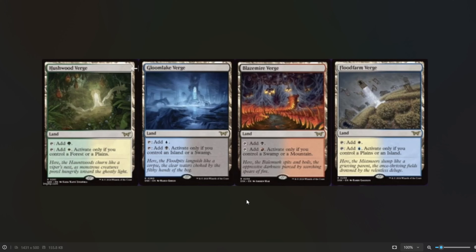In Modern there's a ton of fetches, which is the best mana base, and they fetch a ton of lands that have the types you need for this to come in untapped.